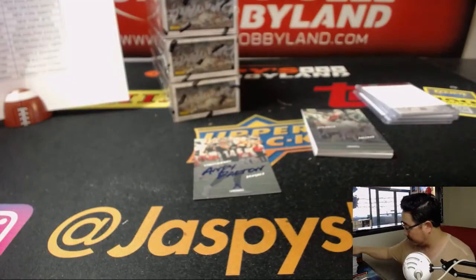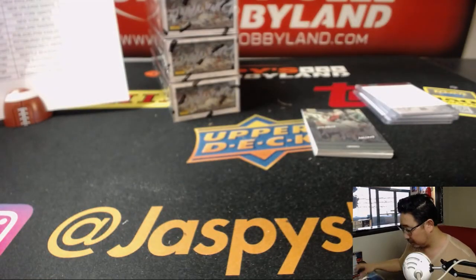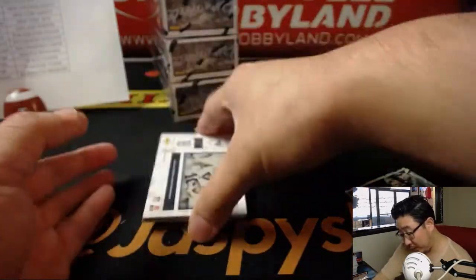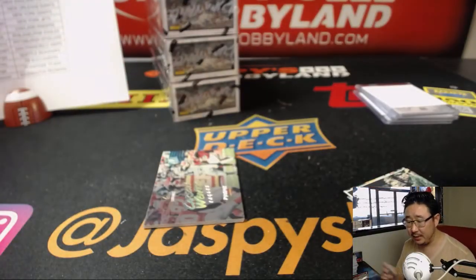There's Mason Rudolph. And the last hit from this pack is going to be Cooper Kupp Relic — yes, Cooper Kupp Relic for the Rams. That'll be for EA.